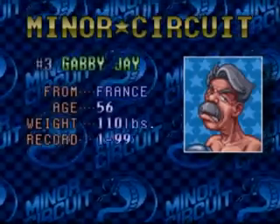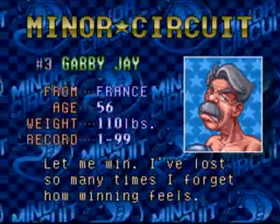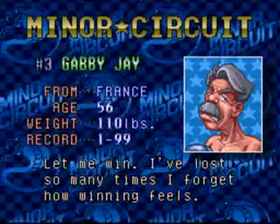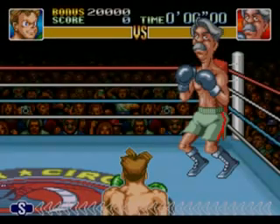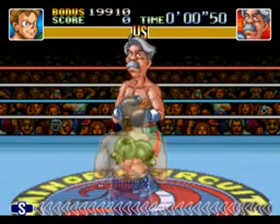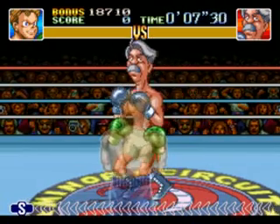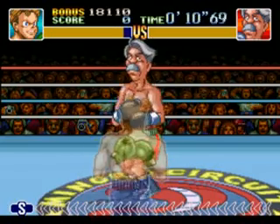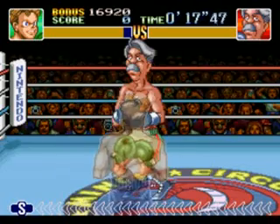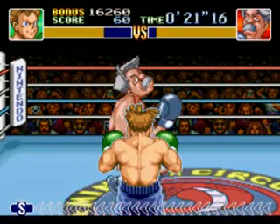So let's start with the Minor Circuit. I'm only going to do two fights each video because I don't want the videos to be too long or have too few videos. The first person we have is Gabby J, who replaces Glass Joe — and actually his only win is against Glass Joe. Fun fact. So you can dodge left and right just like in the original Punch-Out. You can also duck, which is a lot more useful. You hold up on the controller to block up, and you don't press anything to block your body. You can punch up or punch the body.